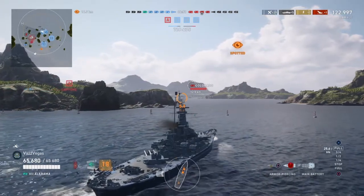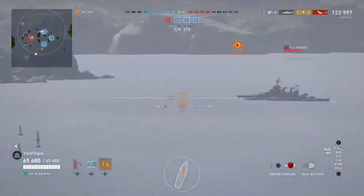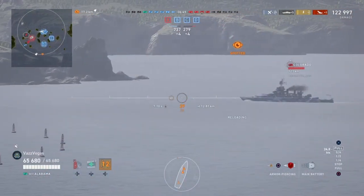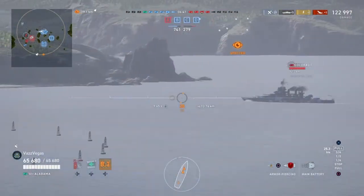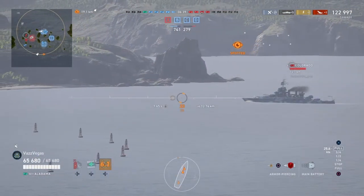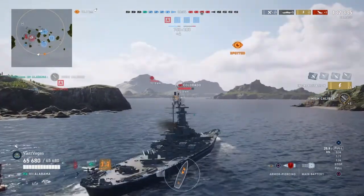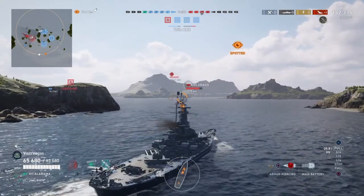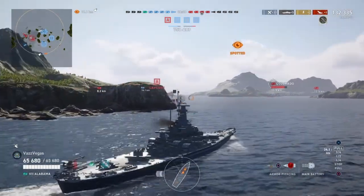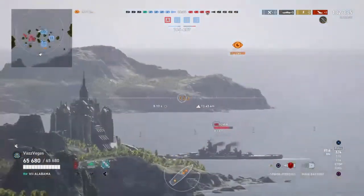That concludes our lesson on citadeling German battleships. It definitely helps that the Alabama has a higher firing arc than some other battleships — that allows it to really lob those shells up high so they plunge down into the deck of enemy ships. Our team has lost a few ships so this game looks a lot closer than it actually is. Our next target looks to be the Colorado — he's at full health still, so he's been doing some ace hiding. The dispersion was pretty ugly on the first shot but we still got two pens for 9,000 damage, and that gets us the high caliber medal.